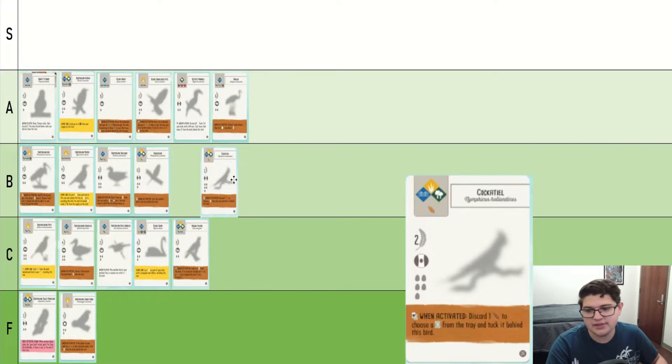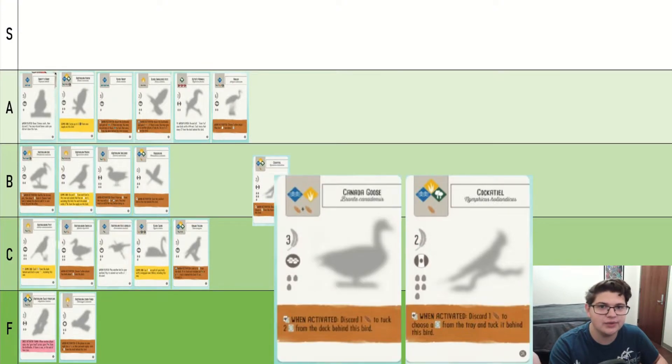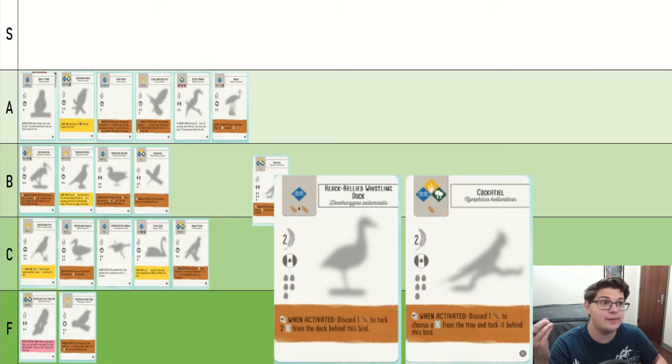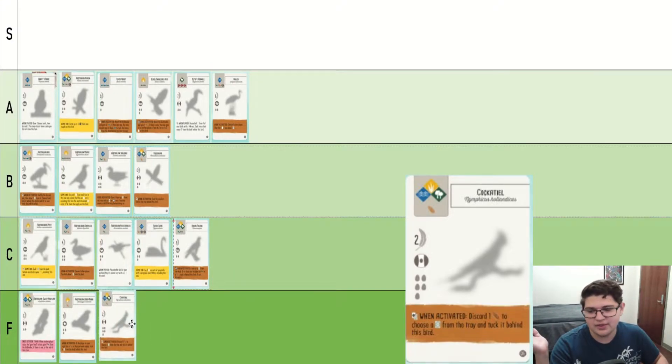Cockatiel. It's a little bit like Budgerigar — it interacts with the tray and you get one victory point, but you have to spend a wheat. Why would you want Cockatiel when you can get something like Canada Goose or Black-Bellied Whistling Duck? Sure, it only costs one and it can go anywhere, but this bird's not good.